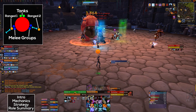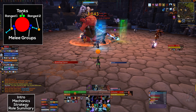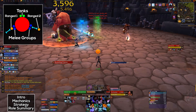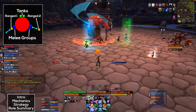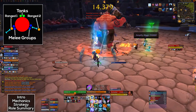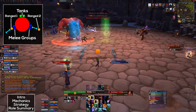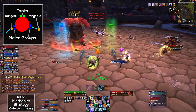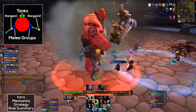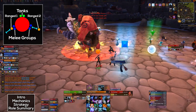I recommend putting a raid marker on each one of these ranged players, just so that everybody knows what's going on. As far as coordination goes, all you need to do is on voice chat, call out your current amount of stacks. When it hits 3, say that you're leaving your group, and then the other player will move into their group and relay all that information to you, and then you decide when to swap. It's really quite easy, but you just have to not mess up, because if you do, everyone's dead.